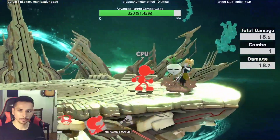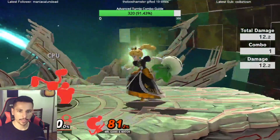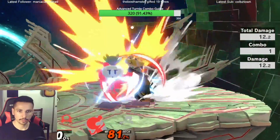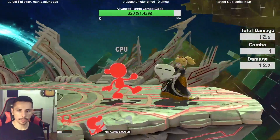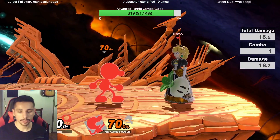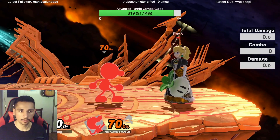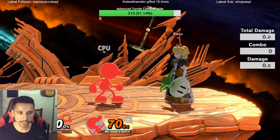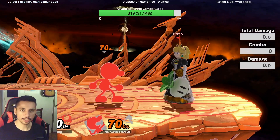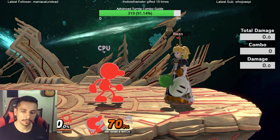And then release, like that, and then you just repeat it. Keep in mind the percent I'm showing you is for regular turnip — this is not for wink face, dot eye, or stitch. This is for regular turnip. It's good to show with regular turnip because they're more common than stitch faces and dot eyes.